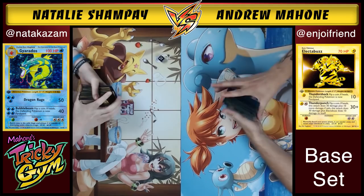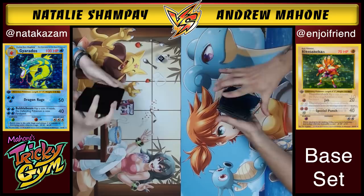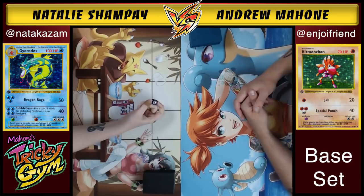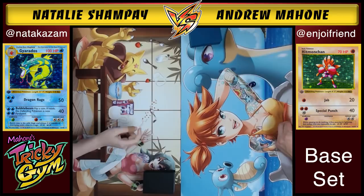I get to show off some sweet holographic cards as well. We got Hitmonchan in this deck. No Scyther in this one because this is the original base set only Haymaker — Scyther didn't exist yet, so Hitmonchan pretty much just ran rampant. The only card to counter Hitmonchan was the Doduo, so you'll see that in my list as well. Call tails — looks like Natalie's going to be going first.